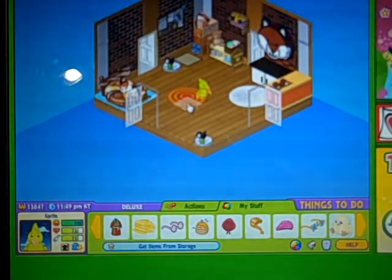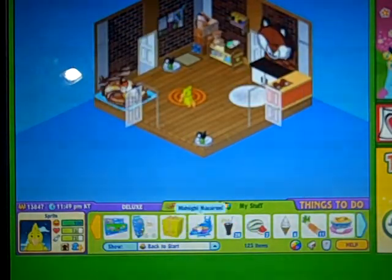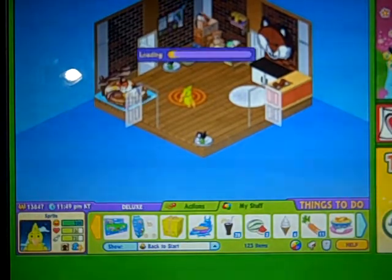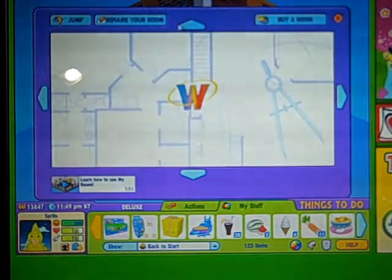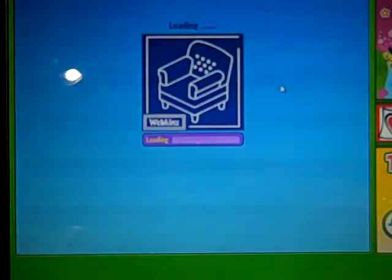Oh, he's so cute! I love him! He's adorable! I'm going to have to go somewhere that lets his window show up, because I think his special item is a window. This is a random empty room — maybe I'll make this his room.